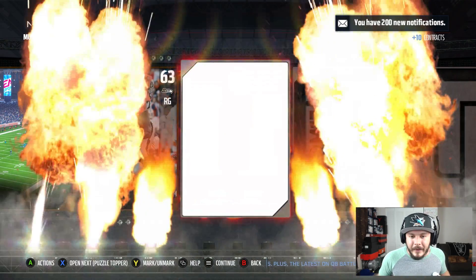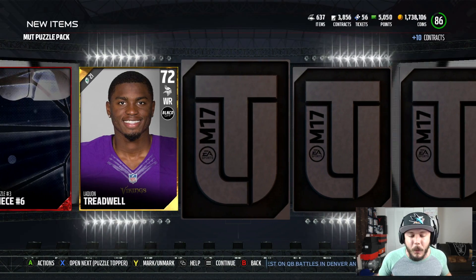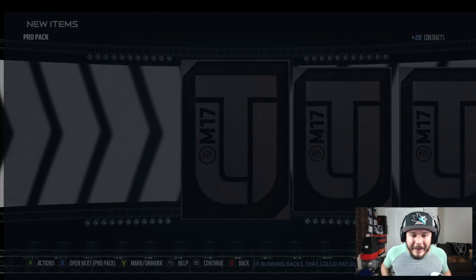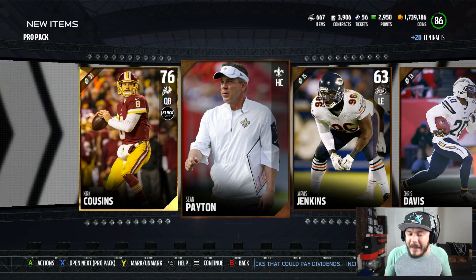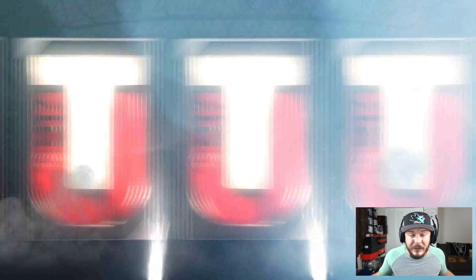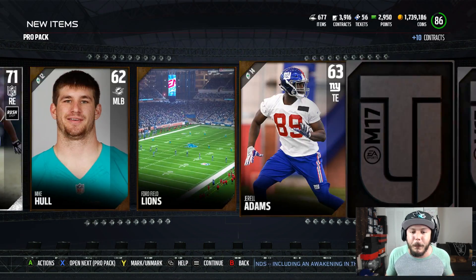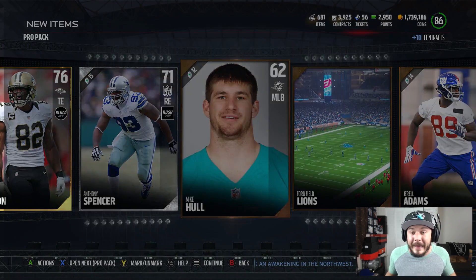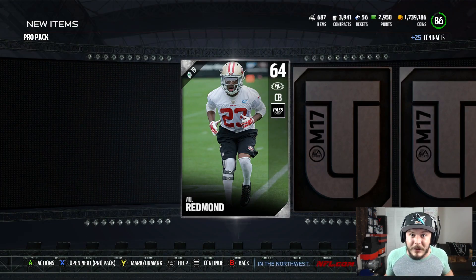Final Puzzle Piece pack, and we're going to get the fireworks right there. Puzzle Piece number six — can we get one more Elite out of this pack? I scooped up a couple Pro Packs. We're going to get a Kirk Cousins. I'll just fly through these packs, and if we get something glitchy I'll show it to you guys. There is still an Eric Decker in packs from Flashback Thursday — maybe we can get lucky and snag him.